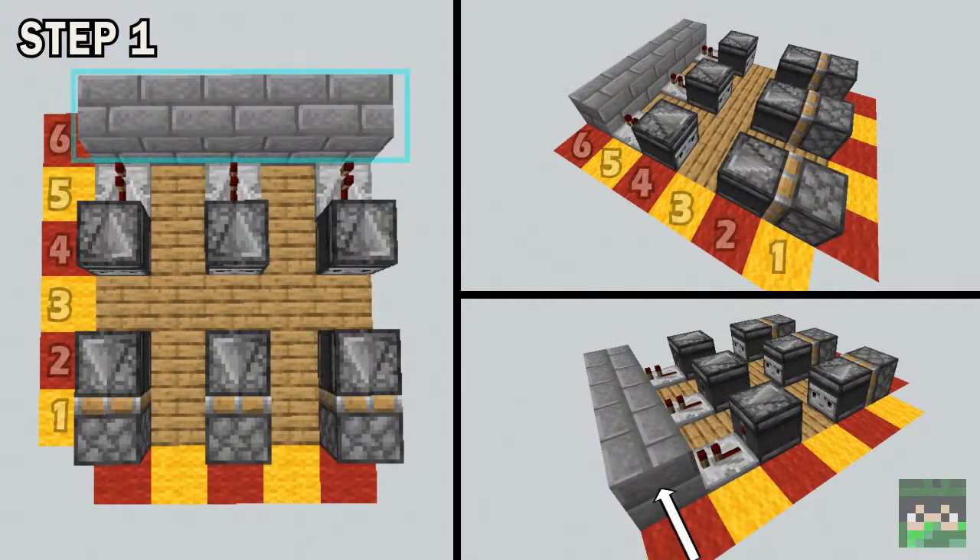On your platform, put solid blocks on the 6th row. On the 5th row, now with one air block in between, put 3 repeaters facing into those blocks. On the 4th row, place an observer facing away from the repeaters. On the 2nd row, another observer facing towards the repeaters, and on the 1st row, a sticky piston facing into the observers.